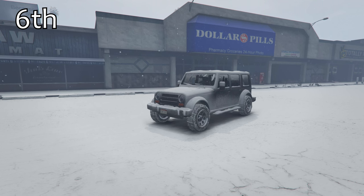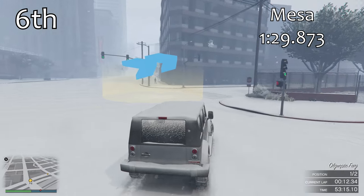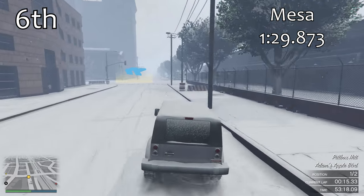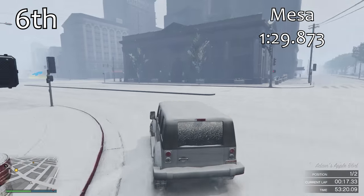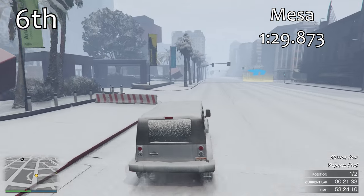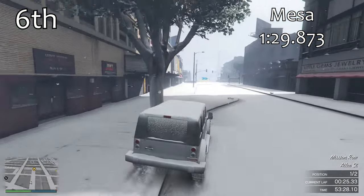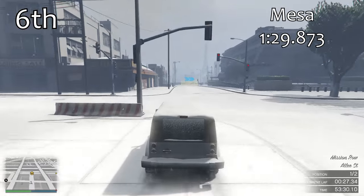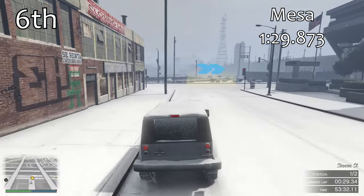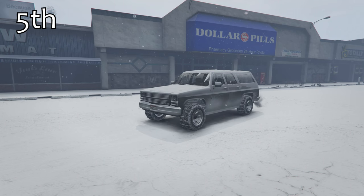In 6th place we've got the Mesa, the snow-covered Mesa, with a 1 minute 29.8, and this is basically the start of a number of vehicles that are all very very close in terms of pace. I want to point out that all of these vehicles are completely stock — no upgrades are applied — because the only way you can access them is in single player in North Yankton where you aren't able to upgrade them. That's generally the way I decide whether to use stock or upgraded vehicles in my regular testing.